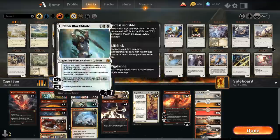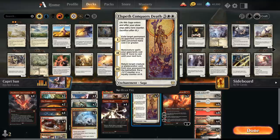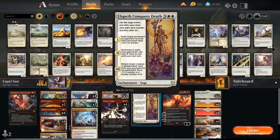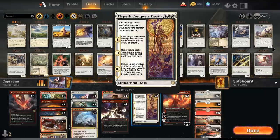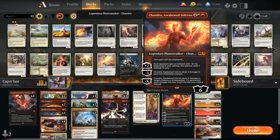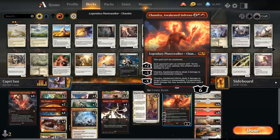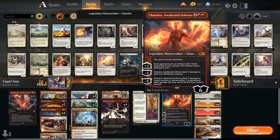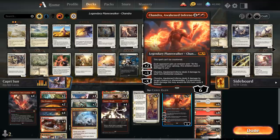We have 2 Deafening Clarions, 4 Haktos, 4 Storm's Wrath, and 2 copies of Elspeth Conquers Death as additional removal that can also return a creature or Planeswalker from our graveyard to the battlefield with a +1/+1 or extra loyalty counter. If the opponent steals our Stormwild Caprador, Elspeth Conquers Death can exile it. Finally, 2 copies of Chandra, Awakened Inferno act as another sweeper with her minus-3, helping grow the Caprador, and her plus-2 slowly burns the opponent.